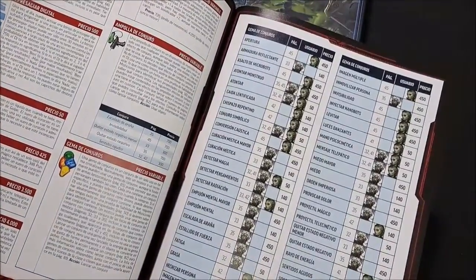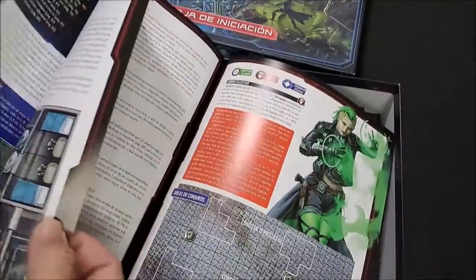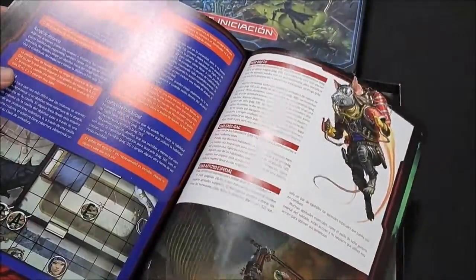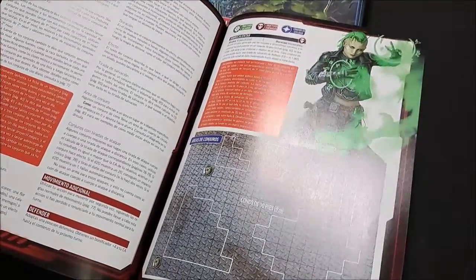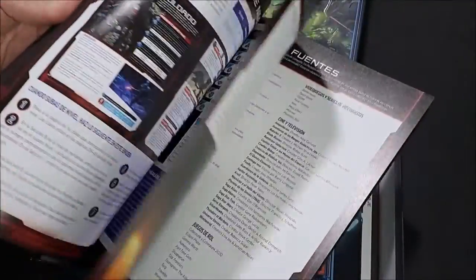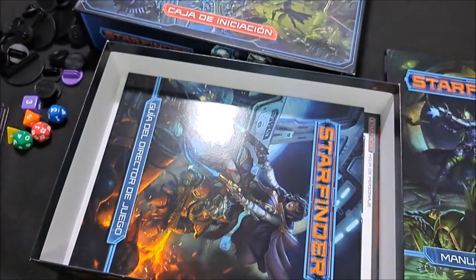Hay gama de conjuros, cómo jugar, los encuentros, las naves. El juego tiene exploración espacial, y esto es un elemento muy importante. Aquí te explica cómo jugar porque es muy importante tener un conocimiento básico. Las áreas de conjuros y un glosario para ilustrar sobre el juego. No se asusten mucho, es un juego de rol, y jugando se aprende — las reglas siempre las tienes a la mano.